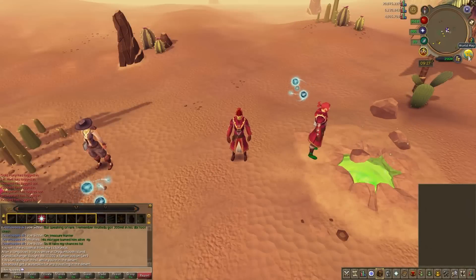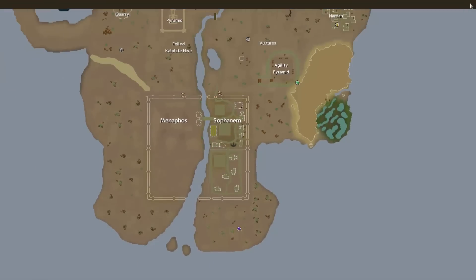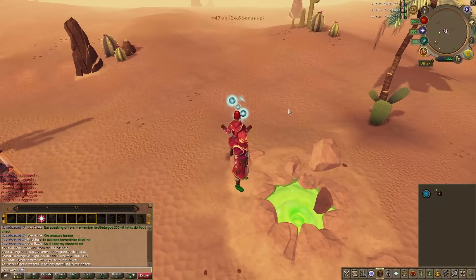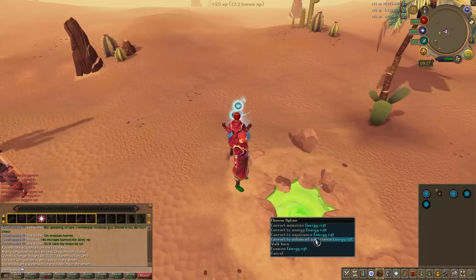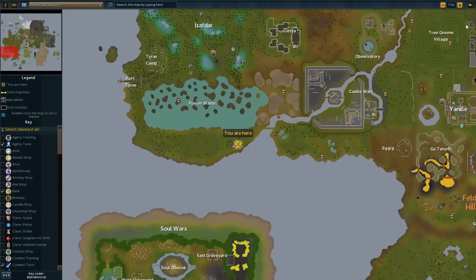From levels 90 to 95, we are going to be traveling south of Sophanem in the desert — make sure to bring protection against the desert heat, such as waterskins or the Enchanted Water Tiara. We are going to be siphoning at the Luminous location, which will give us about 90,000 experience per hour.